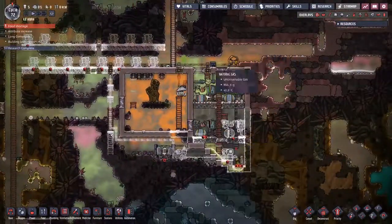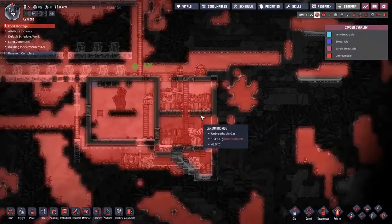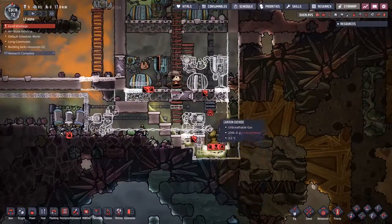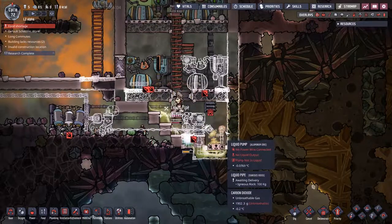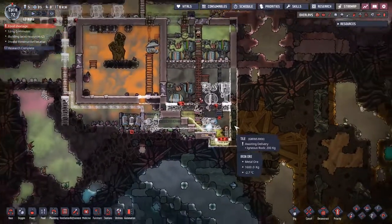We are doing pretty well on the power generation front, but as you can see, if I press this button here, we are starting to back up with the carbon dioxide. This is because we have no way of dealing with the carbon dioxide apart from this carbon skimmer down here. The carbon skimmer is not really getting worked on because as my people come down to work on these things, they get sidetracked by a lot of other jobs and the hostile environment chases them away.